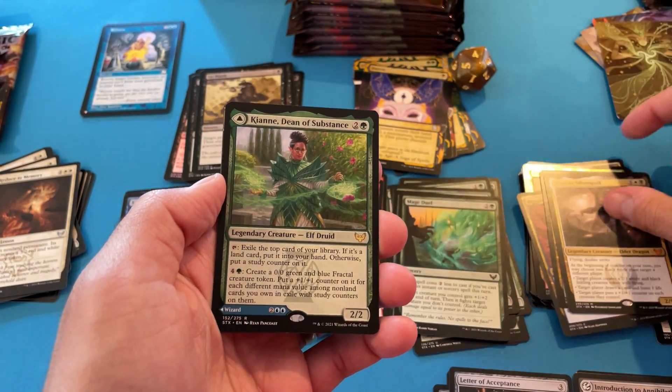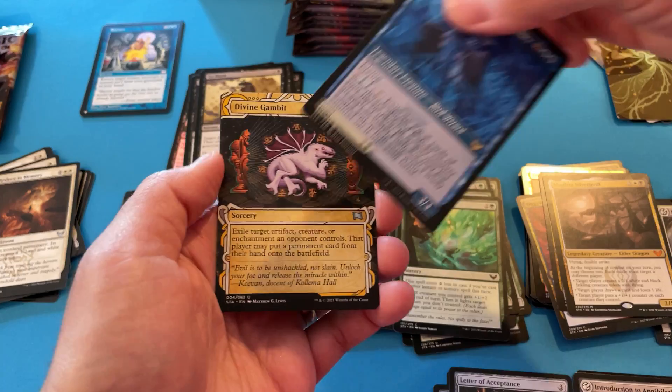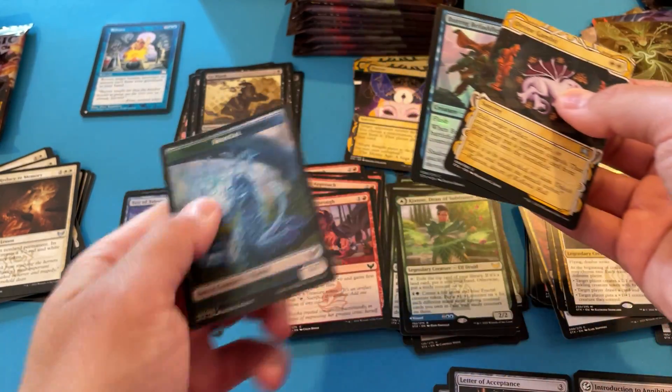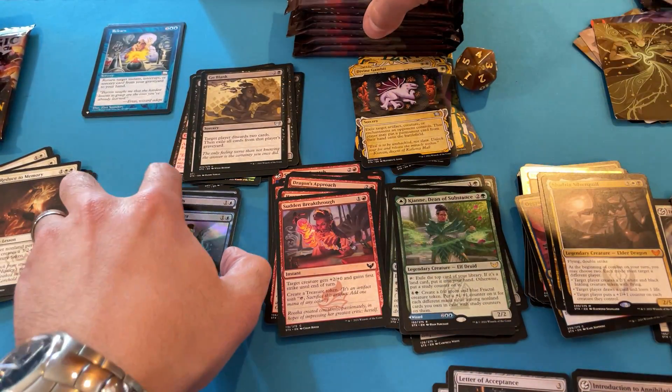Got the black. Mythic. Rare. Divine Gambit — no good. Another bird wizard. Interesting. Foil. Fractal Token. Divine Gambit. Wow.